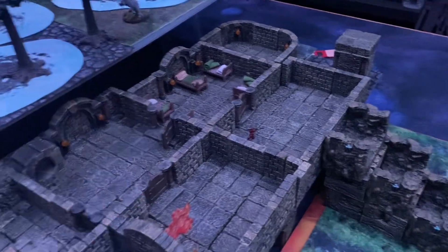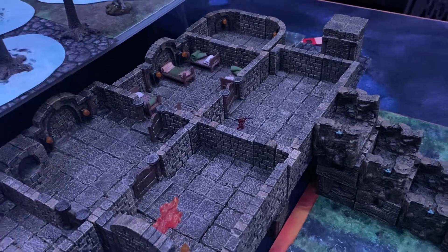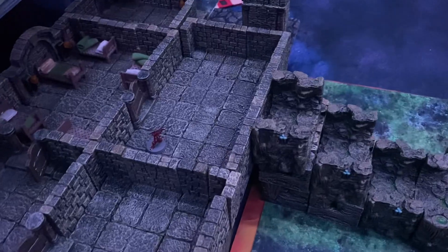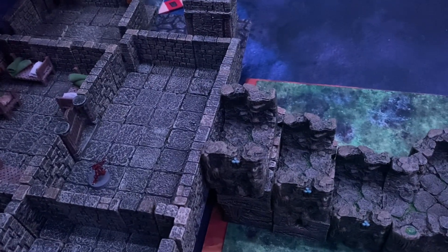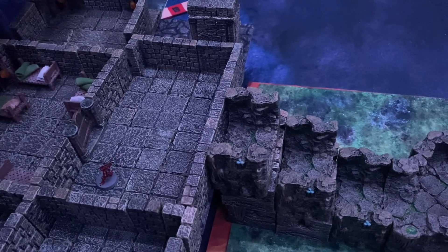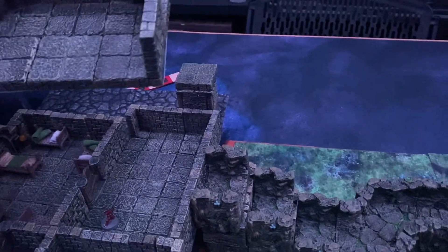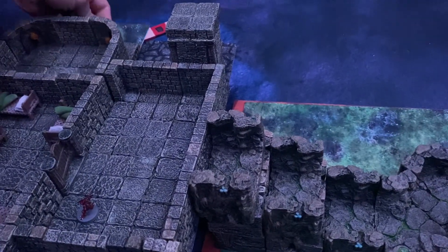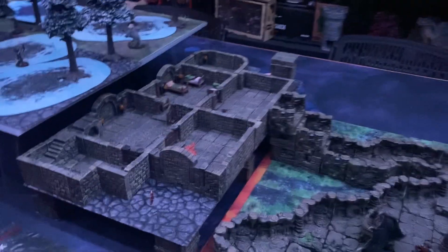I used to just throw the rooms down, but it got kind of boring because there was no filler, so I started getting stuff to actually place in the rooms. This was a secret room — at first it wasn't even on the map. So when they found the door, I had it on a small terrain tray so I could add it when they found the room. There was no giveaway at all; they had no idea there was a door there until they actually started looking.